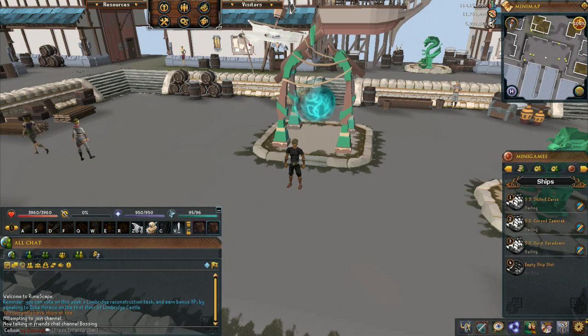It used to be a lot more simple — it would always be in the top right corner. You just click the XP tracker icon and there you have it. Now it's a little bit different, but it's still just as simple as before.